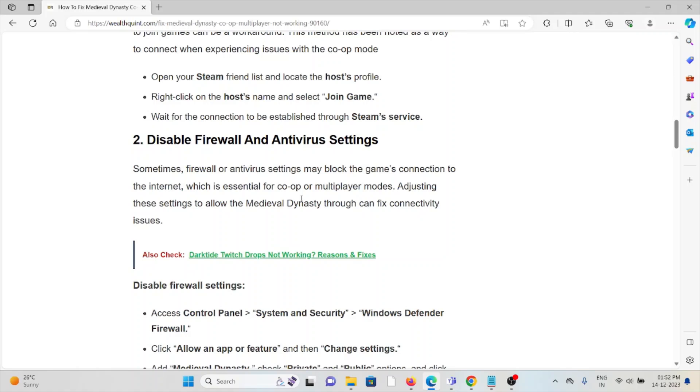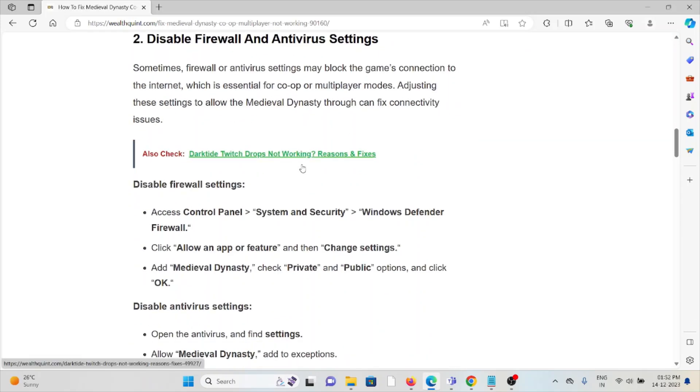The second method is to disable the firewall and antivirus. Sometimes firewall or antivirus settings may block the game's connection to the internet, which is essential for co-op or multiplayer modes. To disable the firewall, go to Control Panel, System and Security, Windows Firewall, Allow an App or Feature, then change the settings, add Medieval Dynasty, check the Private and Public options, and click OK.